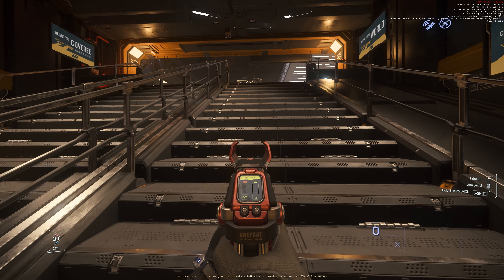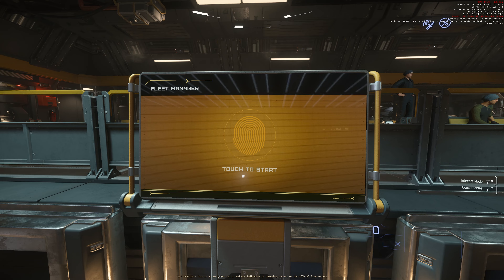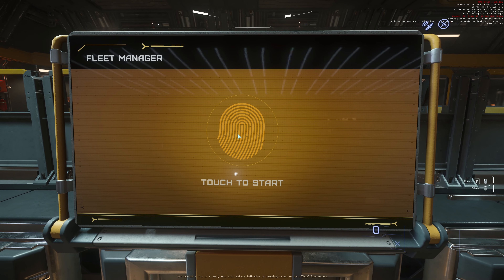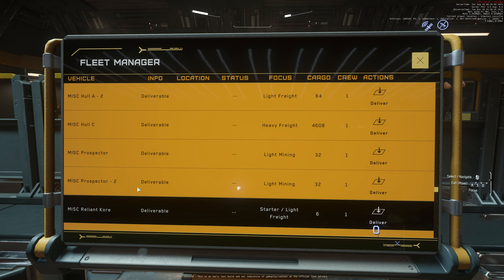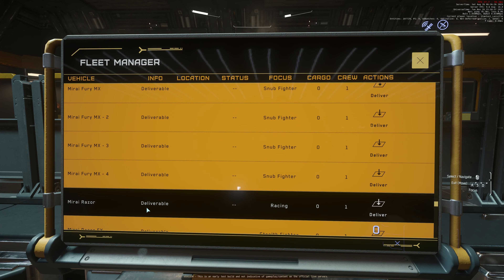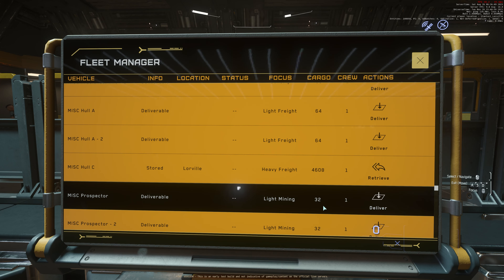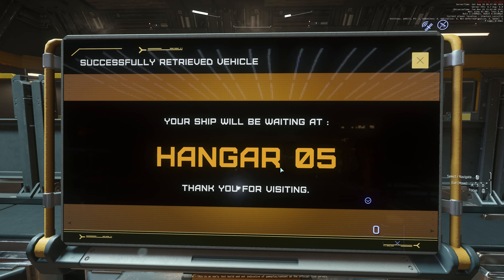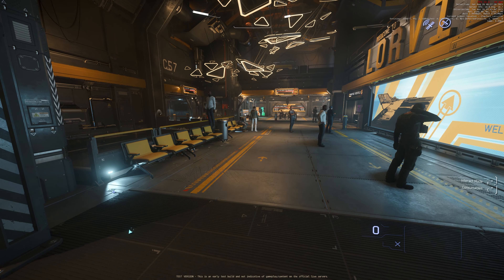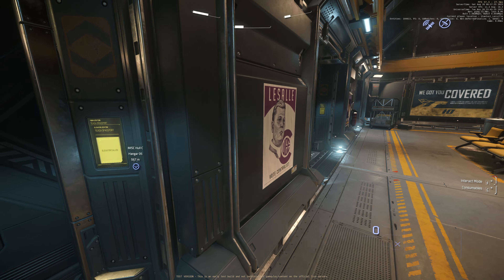It looks like we can use the multi-tool, but I don't have any attachment. So let's get the most important thing done. Let me check the ship terminal — vehicle retrieval system, hangar. The voice is also changed. Hangar 5. NPCs still standing in chairs, and I think this guy was doing the moonwalk — Micro Jackson. Let's go to the Hao Yi C.